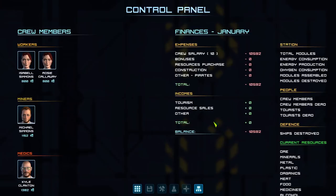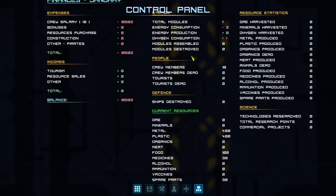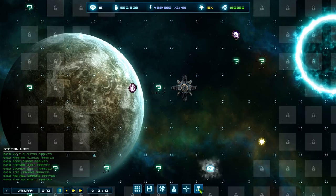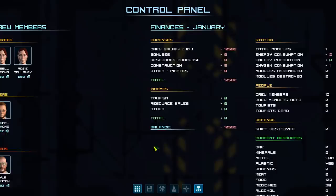We're going to need more technicians - one is nowhere near enough. There are also oxygen plant operators, weapons experts, metallurgists, plastics experts, and loads of other jobs. Over in the finances panel you can see crew costs, and in station details you can see current resources: we start with 400 metal, 400 plastic, 100 food, 30 medicine, and 30 spare parts - which is not a lot.